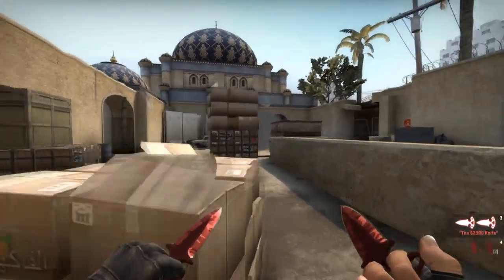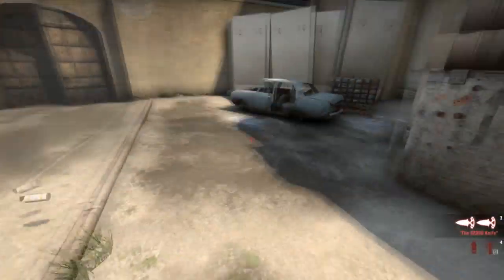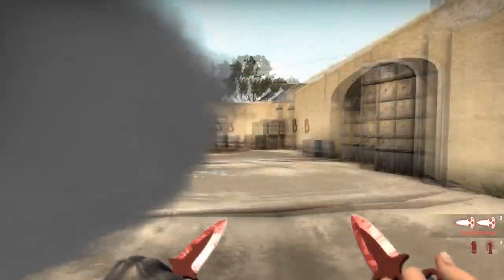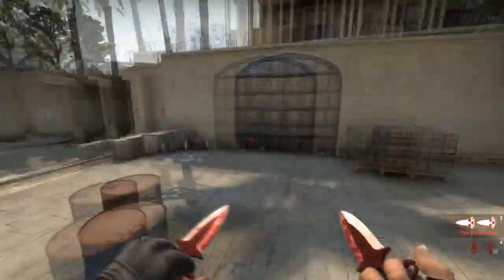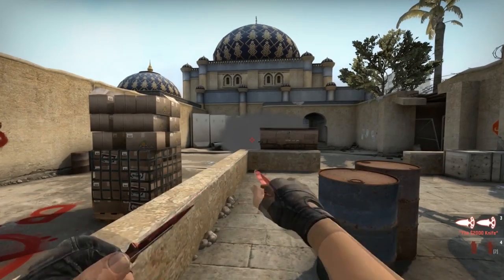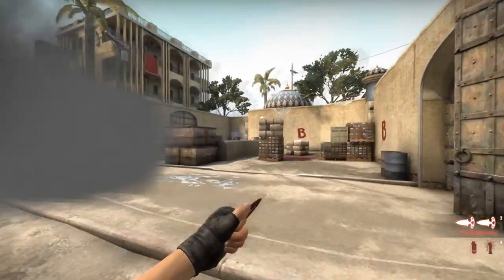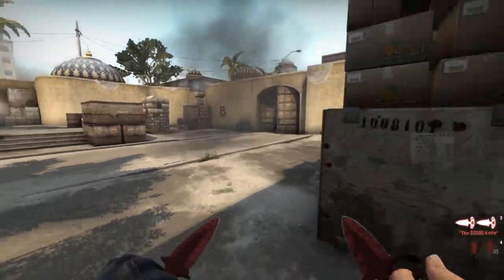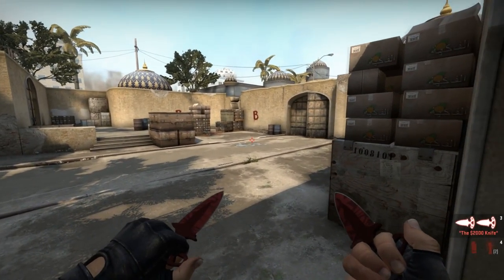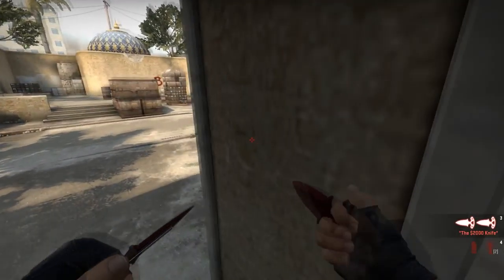What this smoke allows you to do is if someone is holding from here, or even backside, or even further back, it will provide you a little bit of cover. This smoke will also, if it lands right here, give you access to car without getting spotted from site itself. So if someone is on platform, they will not see you, and you can clear car then go to the rest of site.